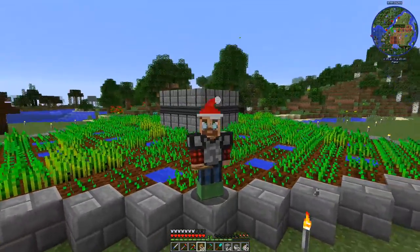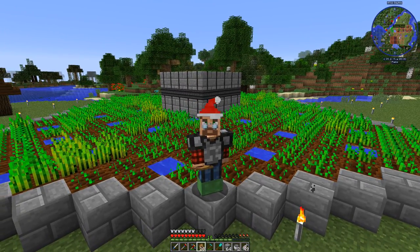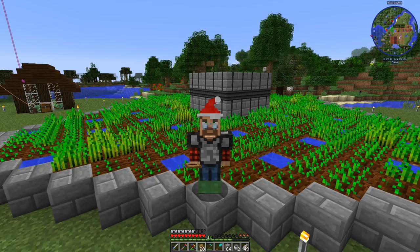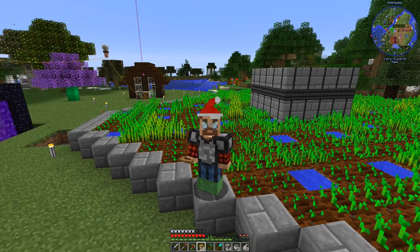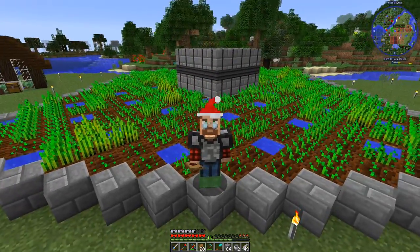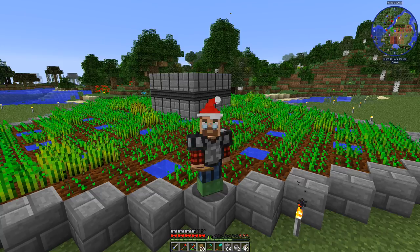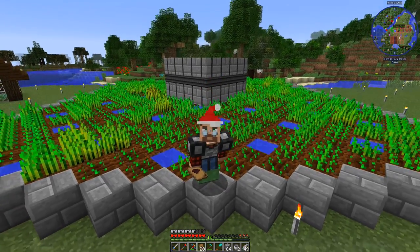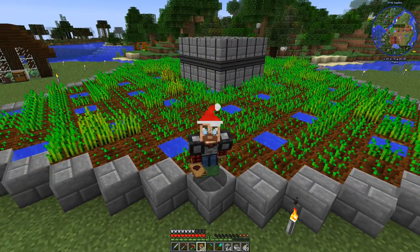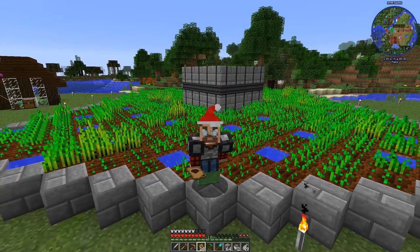Look at that — Santa hat on, looking cool, and we've got an automatic forestry wheat farm running. I think we can even add a second layer to this farm. The throughput is a bit slow since we have to wait for crops to grow, but it takes up a huge footprint and I love this kind of stuff. Thank you so much for watching — until next time, please remember to be cool, don't be a fool, and from Age of Engineering where we're growing wheat like a boss — see you next time!